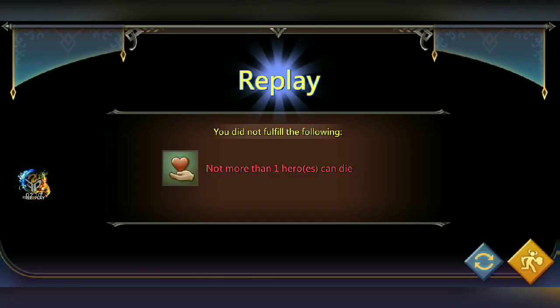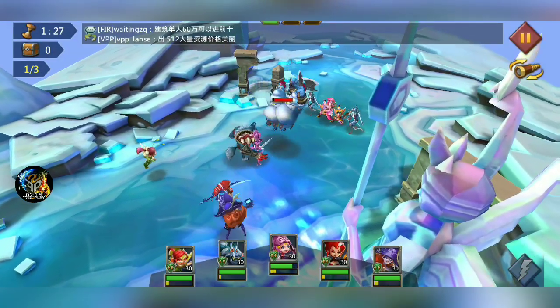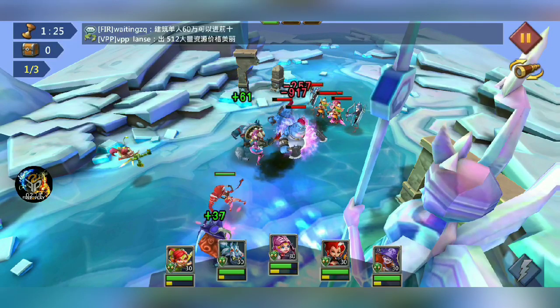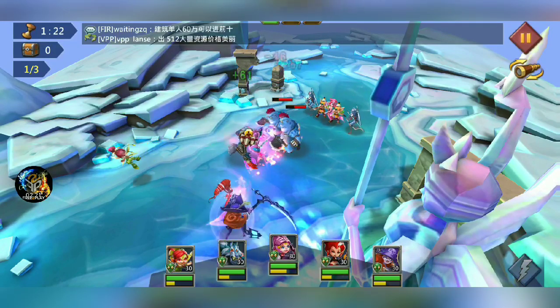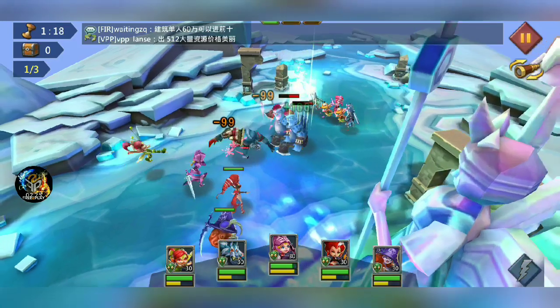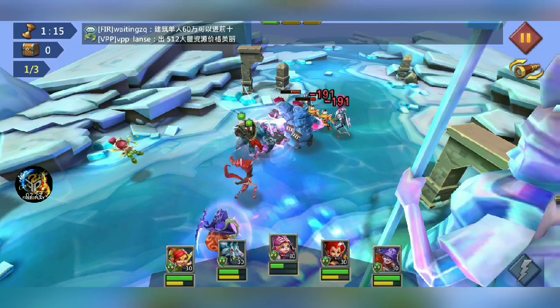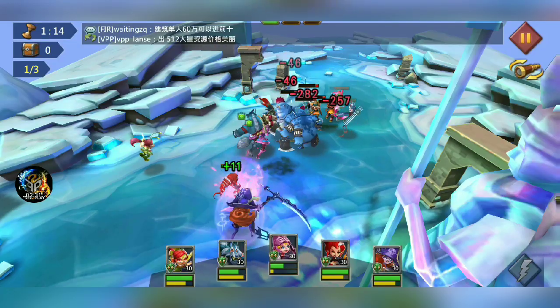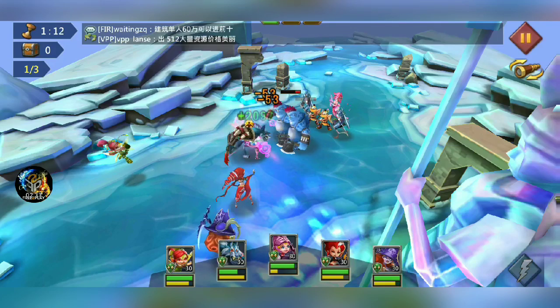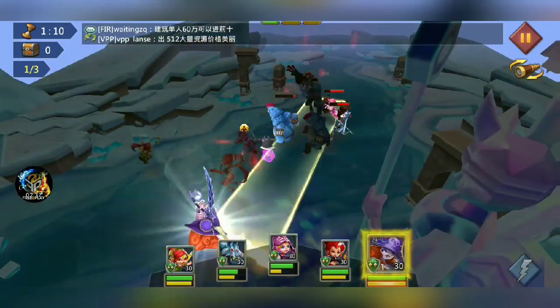Let me try it again. I like that team — I think I just needed to keep Rose Knight alive. Let's try one more time; that was actually a pretty decent lineup surprisingly. I do need to kill their healers in the back — that's something I noticed I need to do pretty quickly.